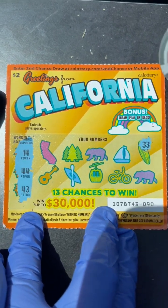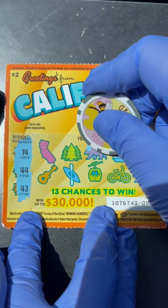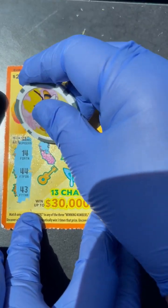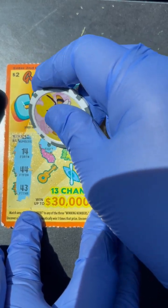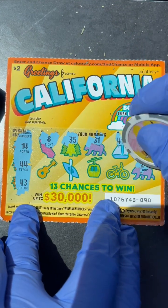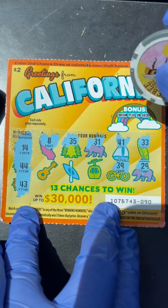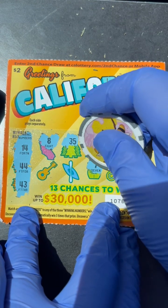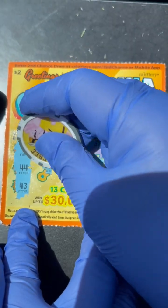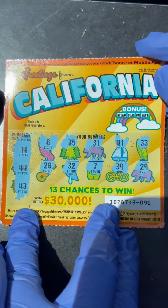Top right here: 33, no go. 41 — we have 40s but not 41. 31. 35 — we don't have 30s. California map: 8, 8, 8 — that's Peggy's favorite number. 29 — nope, that's my anniversary. 39 — no 30s. 7 — we don't have 10s. 32 — no 30s. Last one here: 28.